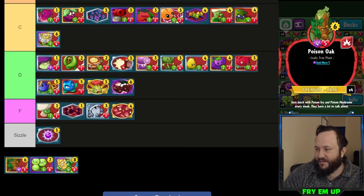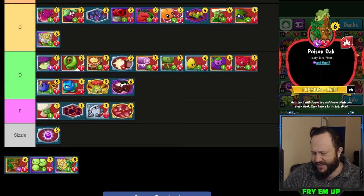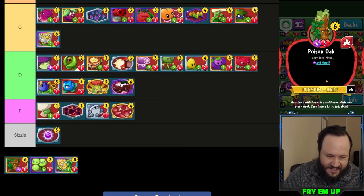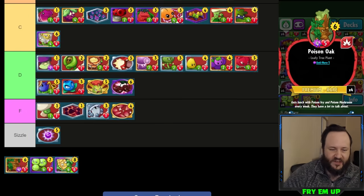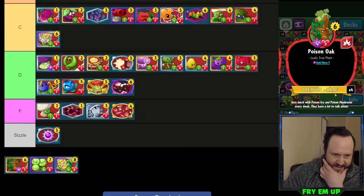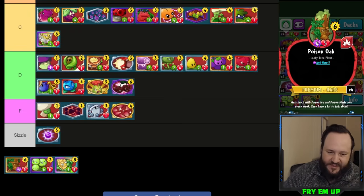Poison Oak is very high attack — nine damage, I think the highest raw attack in the game without other cards buffing it. You can use it as a budget finisher since it's a rare, but it doesn't really see a lot of use in high-tier gameplay because it's just stats and doesn't have great matchup stats when you put a zombie in front of it. I wonder if they just made it a 9/5 if that would make it better so it at least wins even trades. Kind of useless as an anti-hero card. D-tier.